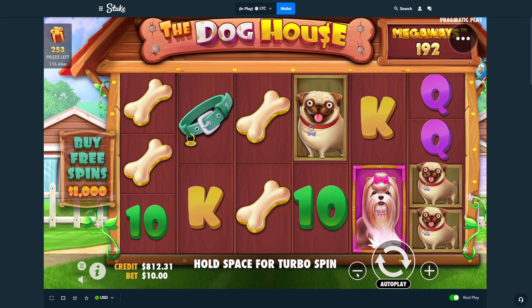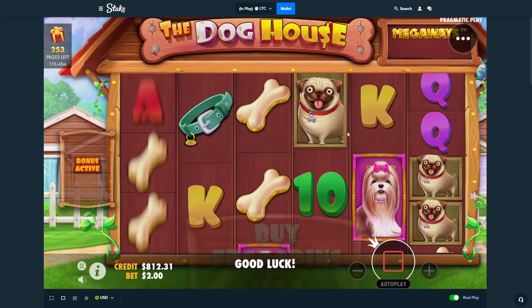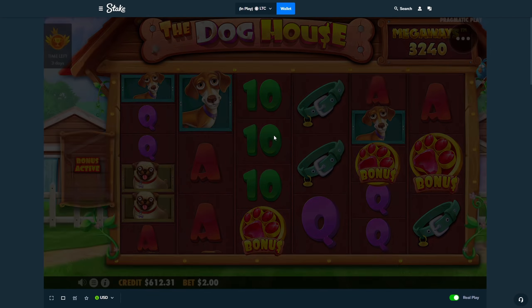Alright boys, we have $800 deposited. Let's go ahead and start out here with a $200 buy. The three-scatter bonus was kind of paying last time with seven spins, so maybe we can get that lucky setup again.